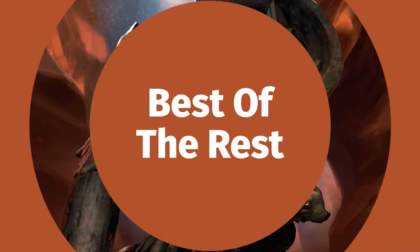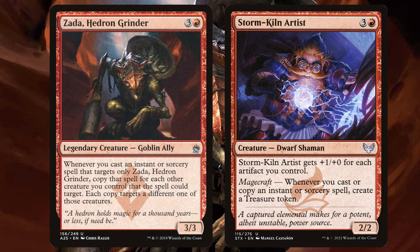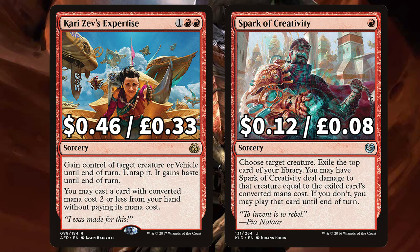Now we're looking at the best of the rest in this deck. First there is budget breaker Imperial Recruiter that ETBs and you search for a creature with power two or less putting it into your hand. The card you want to search for is Storm Kiln Artist. This Dwarf Shaman says whenever you cast or copy an instant or sorcery spell, create a treasure token. With all of the spells that Zarda could be copying, this will end up constantly generating positive mana for you and is a card you can win the game on value alone. Next is Krark the Thumbless — you flip a coin whenever you cast an instant or sorcery spell. If you lose, return that spell to your hand, but if you win, copy the spell and you may choose new targets. And Rograkh, a 0-1 with first strike, menace and trample. There is Kairi Zev's Expertise, another key card, as you can give target creature haste and play a card with mana value two or less from your hand for free. If you've got that full hand and have targeted Zarda, you could be playing plenty of those cheap spells for absolutely nothing — that is filthy stuff.